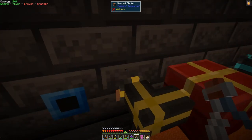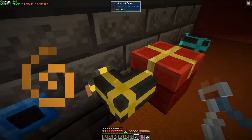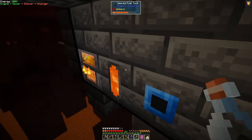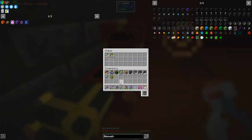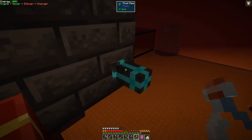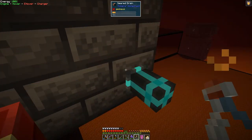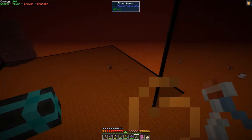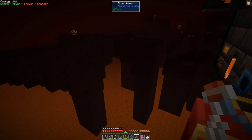Here I've got a seared chute which is taking stuff out - and what it's taking out is inferiomescence and mob salt, because those end up in the smeltery and we don't want those in. One went through there and came into here. Here I had a fluid tank on a seared drain, and I put the tank beside this and then it just fills up the tank, no problem whatsoever.